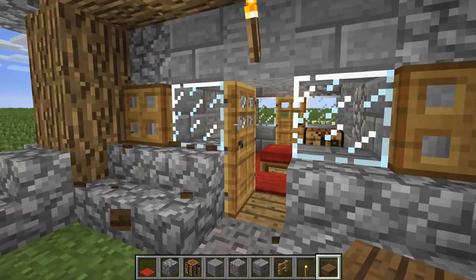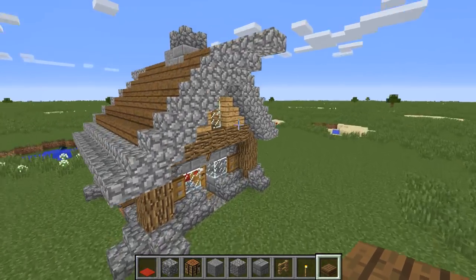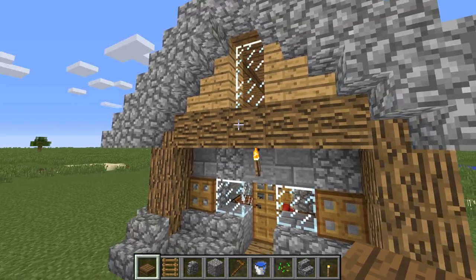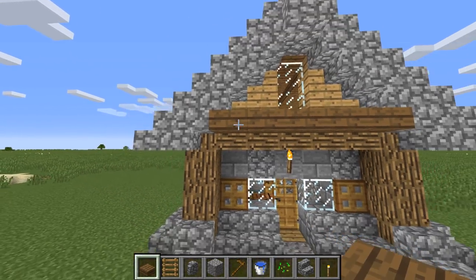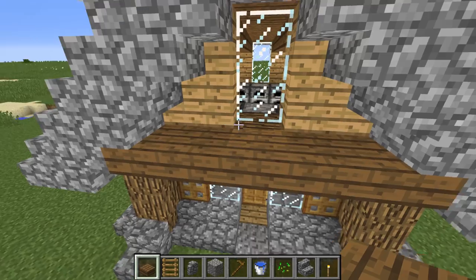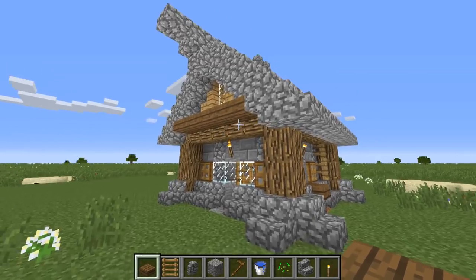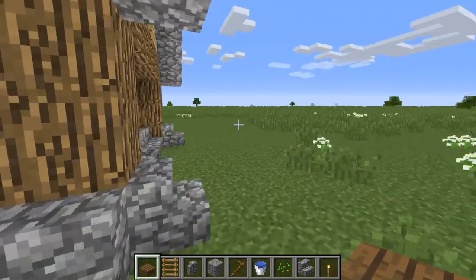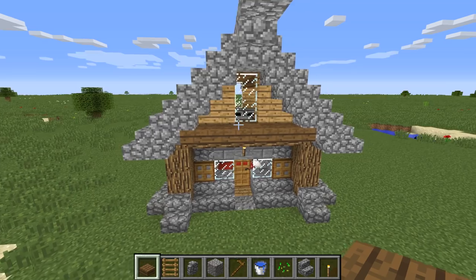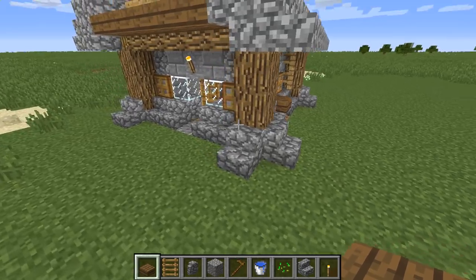Just a little bit more to do. We're going to trim the area just under the top with some spruce slabs — that gives a ledge under the window where you could put a plant pot. It also stops things being so blocky and adds depth. Come around this side and do exactly the same along there.